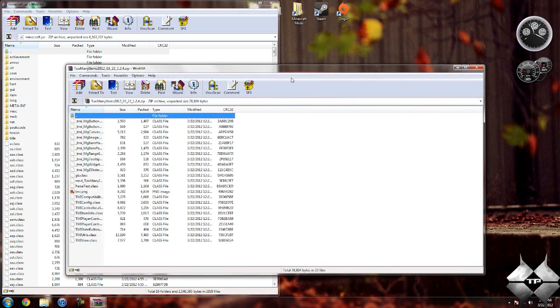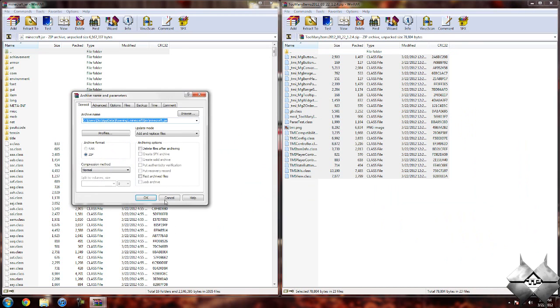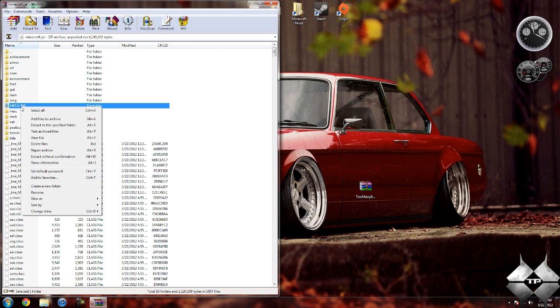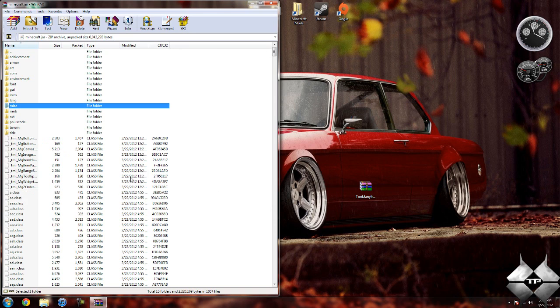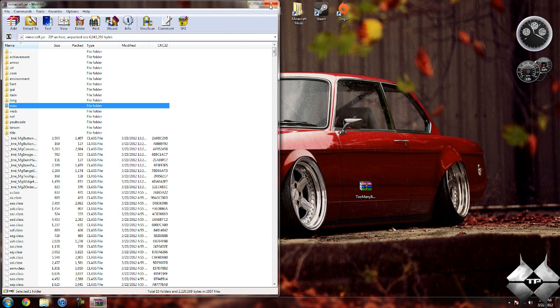Once you have your Minecraft jar open, go ahead and open up Too Many Items. Highlight all of the class files and drag them into your Minecraft jar, then hit OK. Go ahead and close Too Many Items. Now in your Minecraft jar you should see a folder called META-INF. If you do not see this folder, that is OK — you can skip this step. But if you do see it, you want to delete it: left-click it, right-click it, select Delete Files, then hit Yes. You want to make sure you always delete META-INF when installing a mod to Minecraft — if you don't, it'll make Minecraft crash. After you delete META-INF, close your Minecraft jar and that is it. You're done installing the mod. It's a very simple installation for the Too Many Items mod.